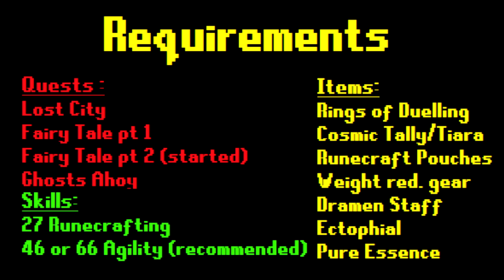There are also a few items you are going to need. First of all you will need rings of duelling to teleport. You also need a cosmic talisman or tiara — I advise the tiara because it saves inventory space — and it would be really useful to have runecrafting pouches to take even more essence with you.